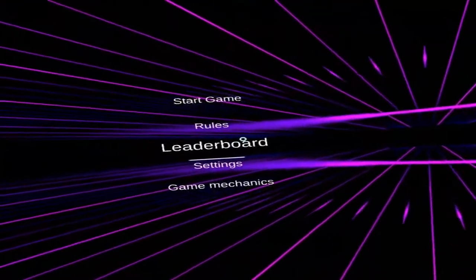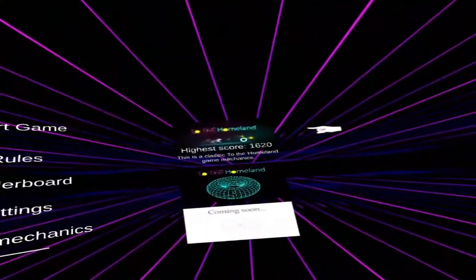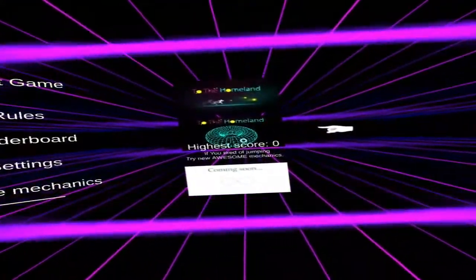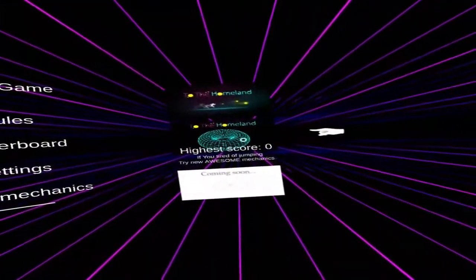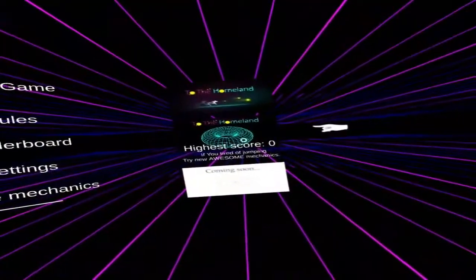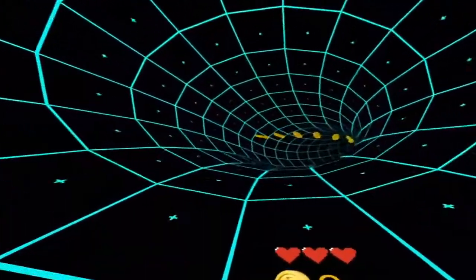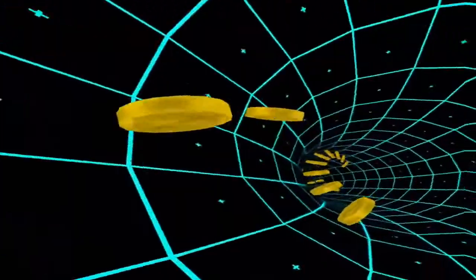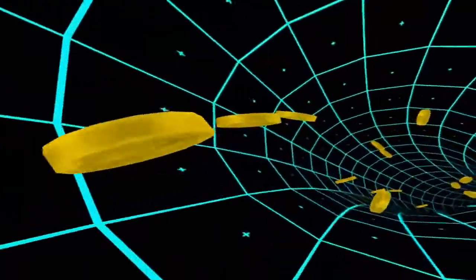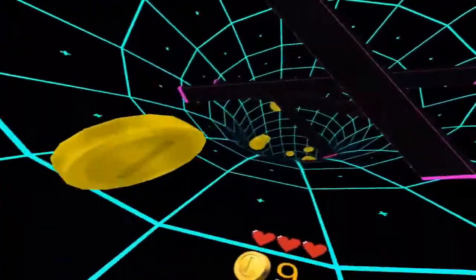Let's have a look — leaderboard, I didn't make it onto the leaderboard. What's this? Highest score. And what about this one: 'If you're tired of jumping, try the new awesome mechanics' — can I select that? Yeah, let's give that a go. I think it might be like two game modes maybe.